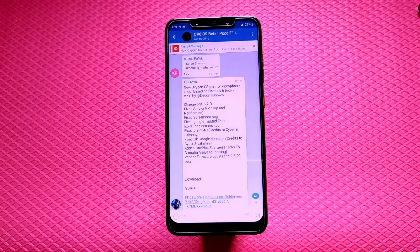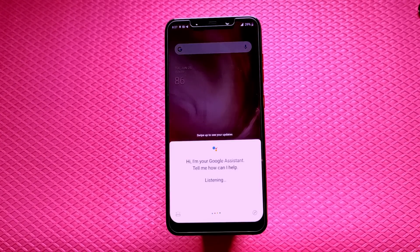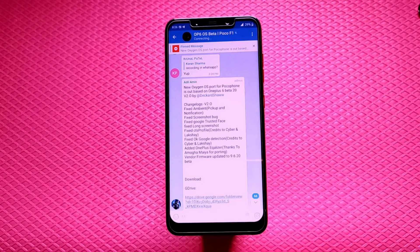You need to root by flashing Magisk, then install the app called Godly Torch from the description and use that instead of the normal torch. Also, what's new in the build that came around 24th June: ambient display is fixed for both pick-up and notifications. The screenshot bug has been fixed. Google Trusted Face unlock has been fixed. Long/expanded screenshot has been fixed. The CTS profile has been fixed — it's part of the system, no worries. OK Google detection has been fixed, OnePlus Equalizer has been added, and vendor firmware has been updated to 9.6.220 beta.